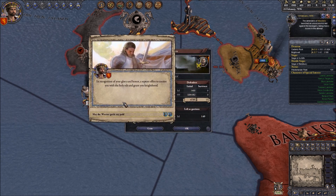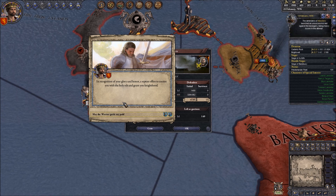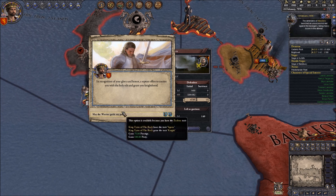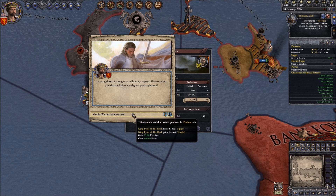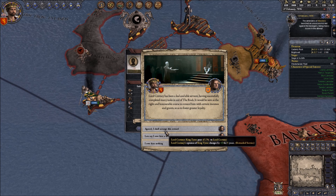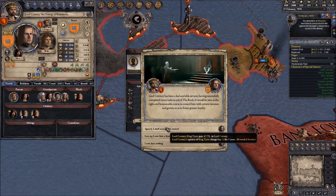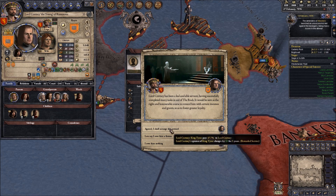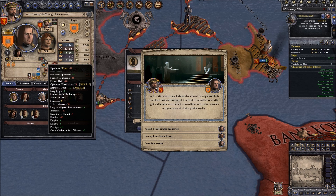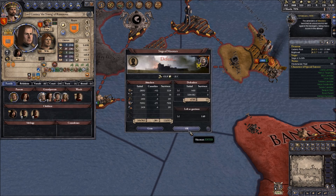In recognition of your glory and honor, a septon offers to anoint you with the holy oils and grant you knighthood. Very nice. May the Warrior guide my path - awesome. So we are now a knight. Do I want to give my master-at-arms a reward? I think so. I don't like him - wait, he doesn't like me, but I like him. There you go, you have your reward then.